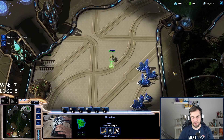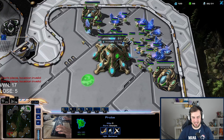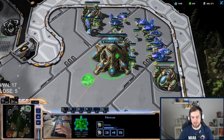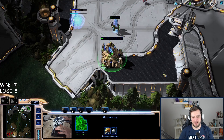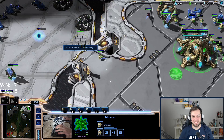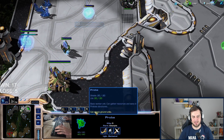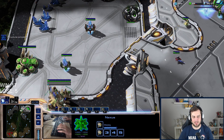Maybe I could go carriers in PvP. I'm thinking adept, immortal, carrier — maybe we can make it work. One concern is he's blocking my nexus. Also, if we both go stargate and he goes phoenixes, I can't really go carriers. Since he's blocking my expansion, I'll block his, and I'll start with an adept.